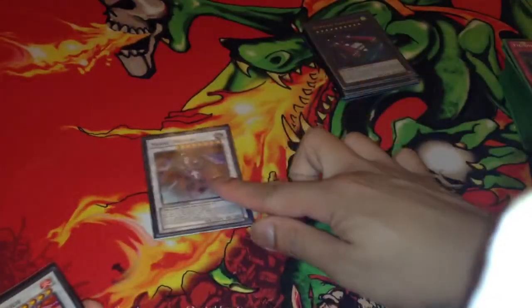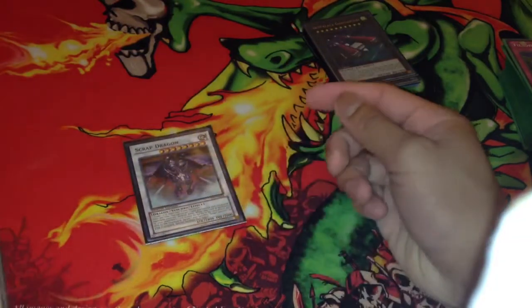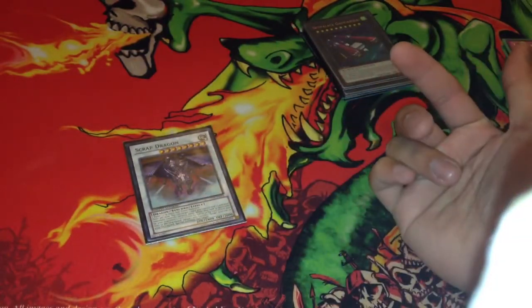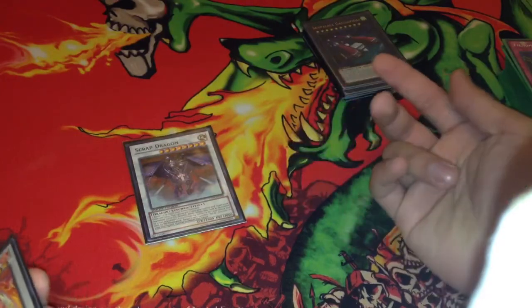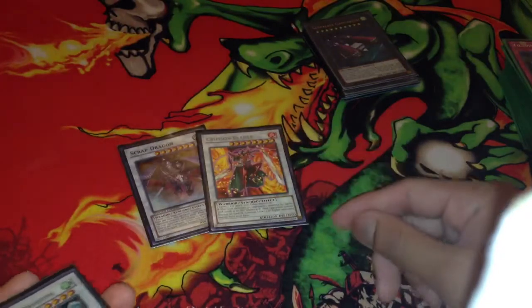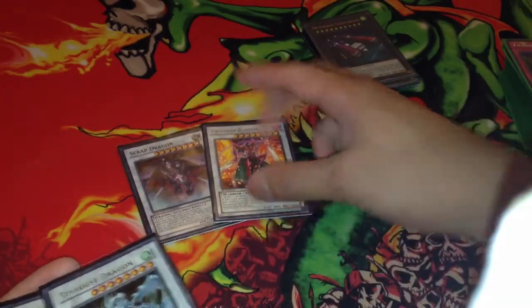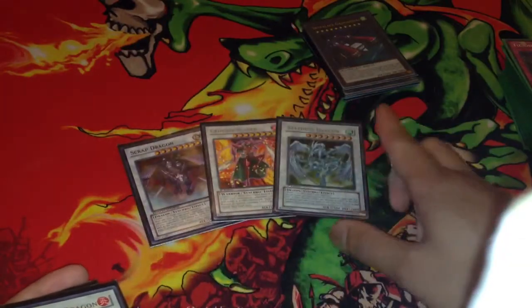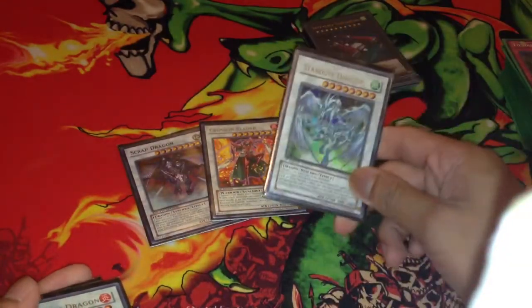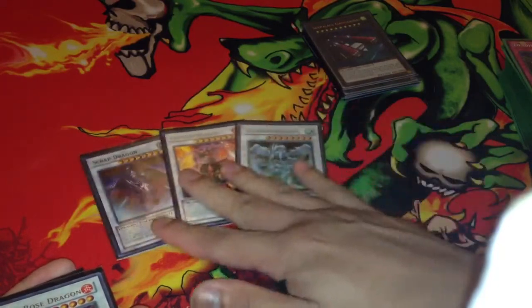For the Synchros, I play one Scrap Dragon. It's amazing with the combo with Dracosac — keep targeting Dracosac with a token so it doesn't get destroyed, and then Dracosac keeps tributing a token to pop a card. Crimson Blader — just to kind of stun your opponent from summoning level 5 or higher. One Stardust — the Stardust is amazing, but I'm thinking about swapping it out with another Dracosac. So far it's just giving me the third option for a level 8.